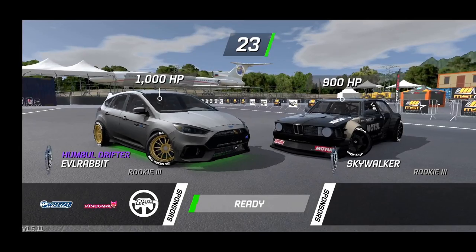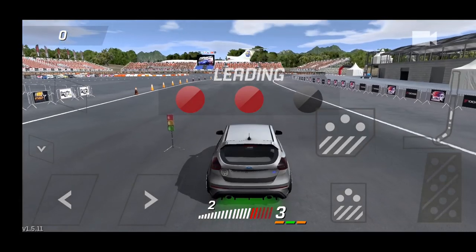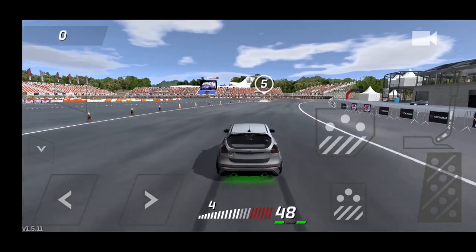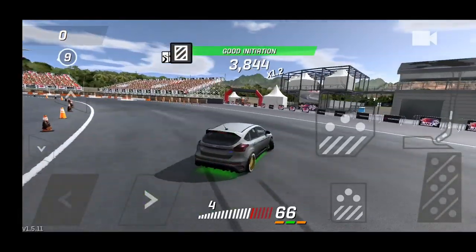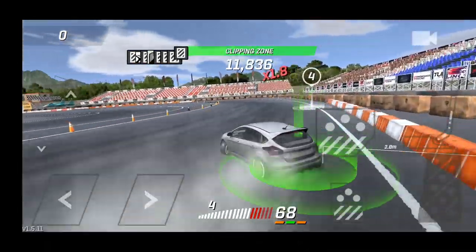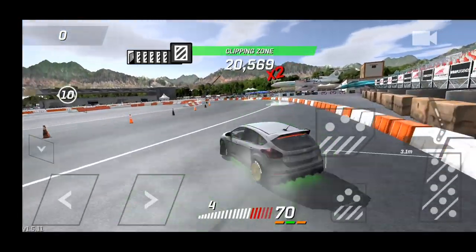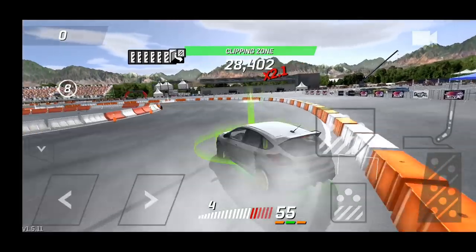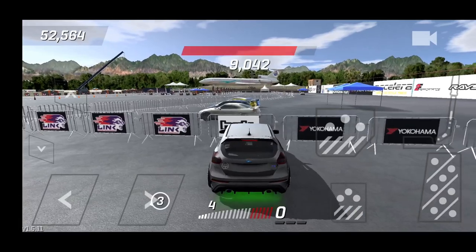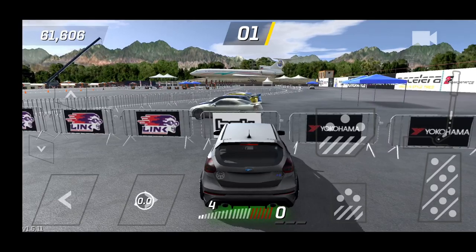Nine horsepower Skywalker — not sure if it's a bot — but we're going to try and get a better entry for the final run here in this episode. We're going to throw a hard initiation flick back — that's a little bit better, getting all the clips. I didn't get as close to the wall as I wanted but we all know my curse. That'll do here for this episode. Thank you guys for watching, just a quick Torque Drift video for you guys. I'm your rabbit — I'll see you guys on the track.